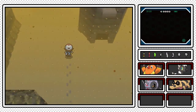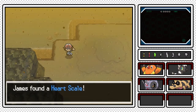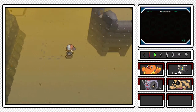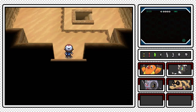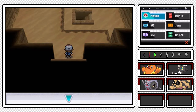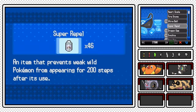You already saw the spoiler once, I don't really want to show it again. All the way over here is a Heart Scale out in the open - that's awesome. Over here I want to point this out - this building is part of the Relic Castle, but this certain castle structure isn't really that relevant until much later on in the game.